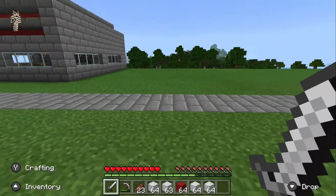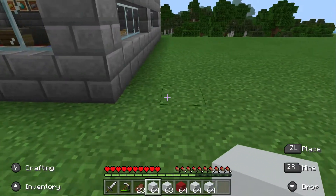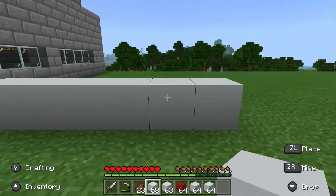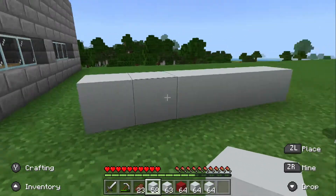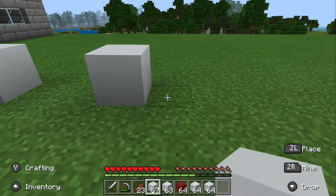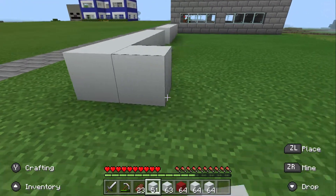Let's get out our materials and start building. We're going to go from two away and place this many — so one, two, three, four, five, six. We're going to leave a gap of two, then six more: one, two, three, four, five, six. So let's go around to the back.